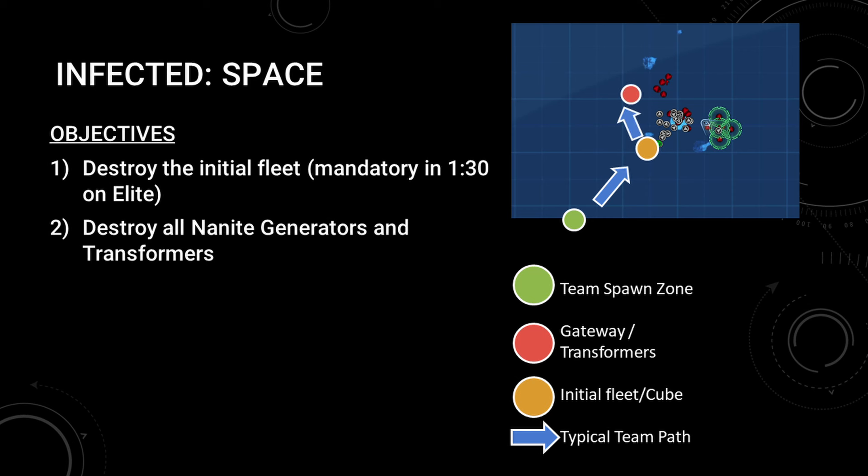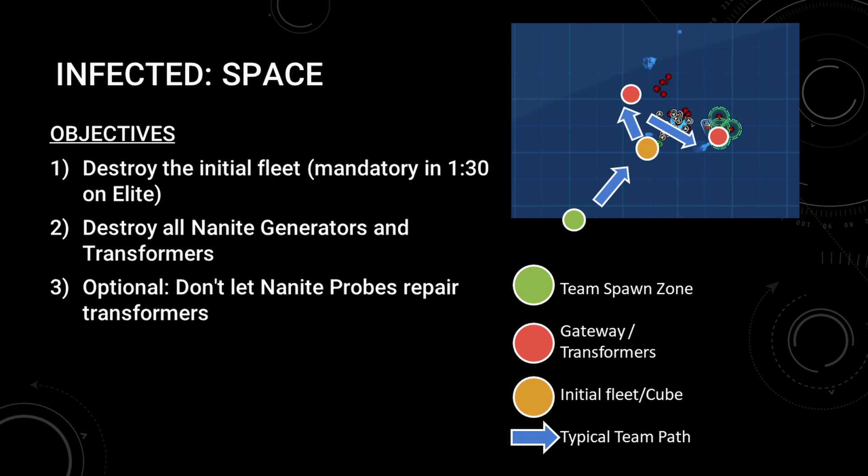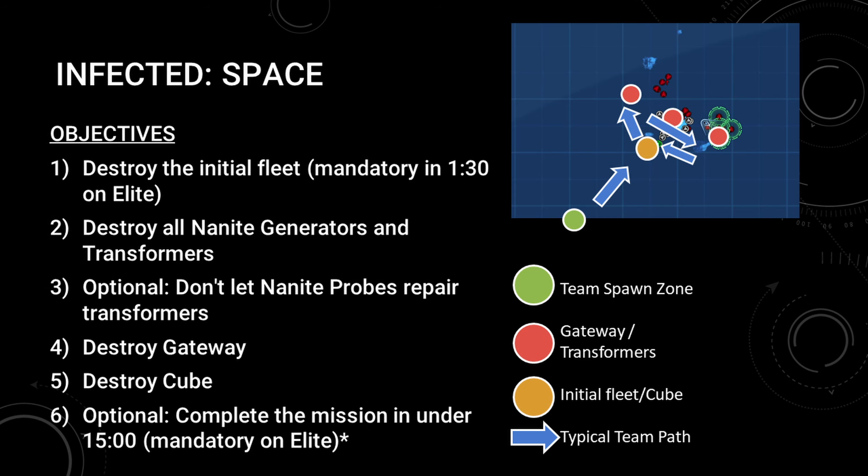Second, destroy all nanite generators and transformers on either side of the gateway, with the optional objective to prevent any nanite probes from repairing the transformers. Lastly, destroy the gateway and Borg cube to complete the TFO. This mission must be completed in under 15 minutes.